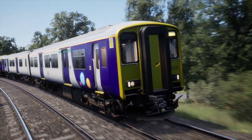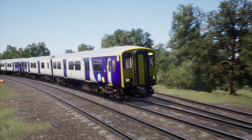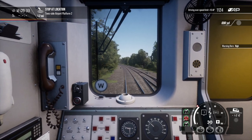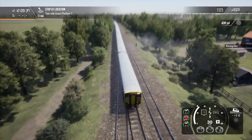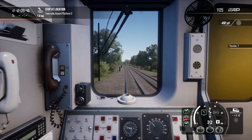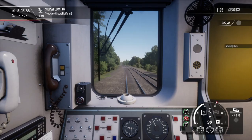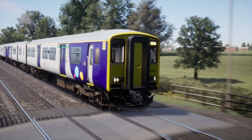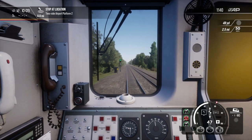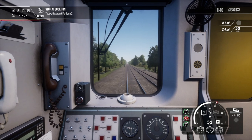Look at that super elevation — perfect screenshot opportunity. Back in the cab. Whistle board. Full throttle to try and get as fast as we can in the very short distance left. This is such a nice route — one of the best ones. It's from a really nice time period as well.